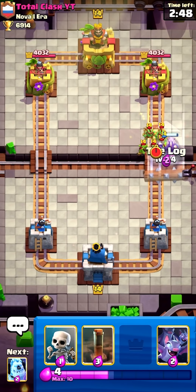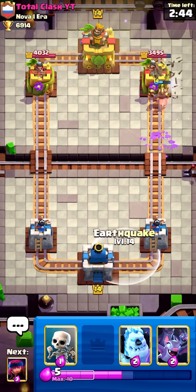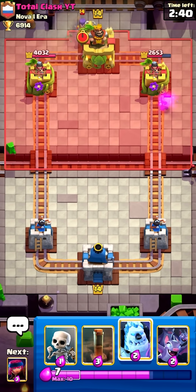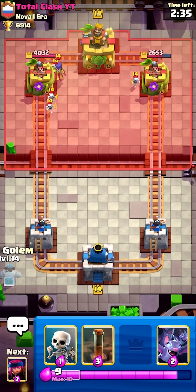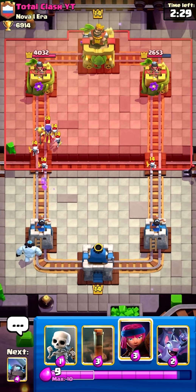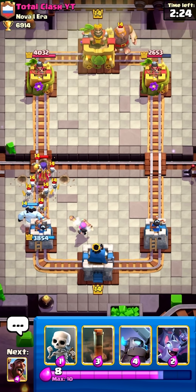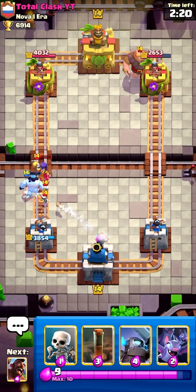Let's go hog, let's get the EQ - let's just log this. Okay, hog hitting, hog two hitting, hog three hitting, not bad. Let's go ice golem in the back, get ready for this witch. Go firecracker to help. He goes giant in the back.